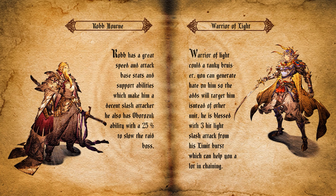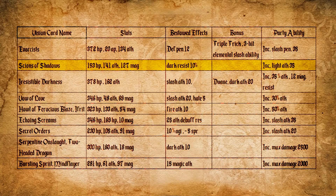The vision cards for light slash attackers will mostly be the same as for dark slash attackers. The difference is the new vision card Science of Shadow, which provides 141 attack — low HP but okay attack. The bestowed effect is dark resist, which you don't need in this raid, but the party ability increases light attack by 35 at maximum level.